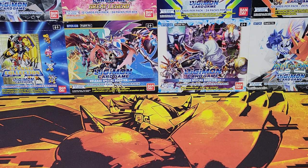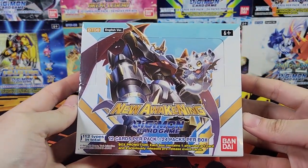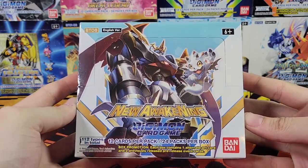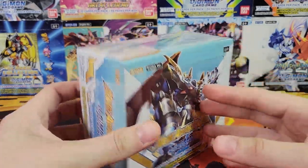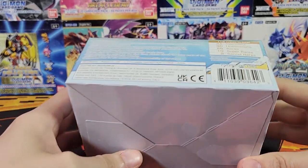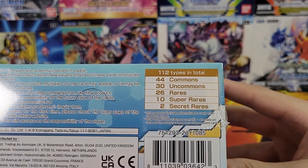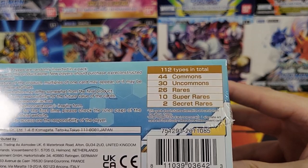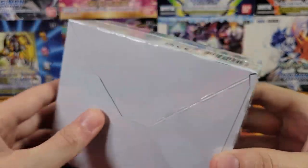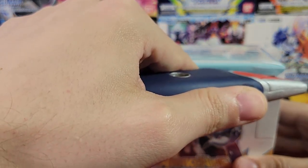Hello and welcome back to TCG Dreamland. I finally got in my New Awakening. I actually bought 12 boxes of New Awakening because it's a new set and I can't wait to open it. This is a fantastic set. Tons of great value — 112 types, but with Ult Arts that's actually just over 130 cards in the set.